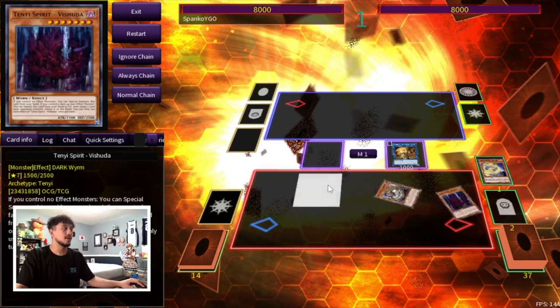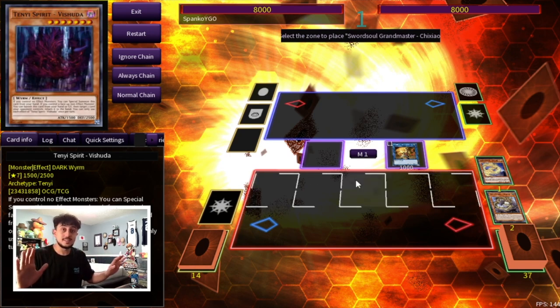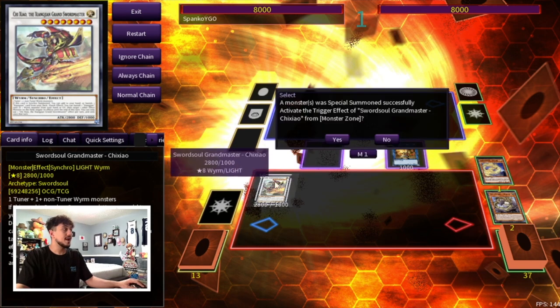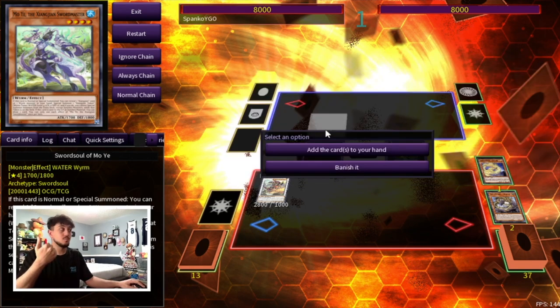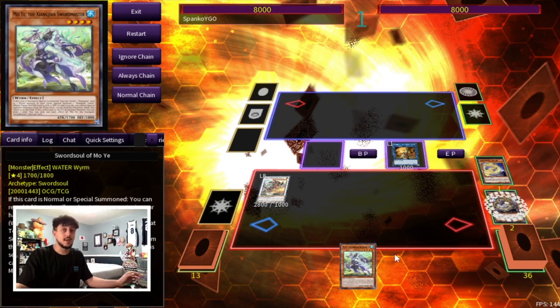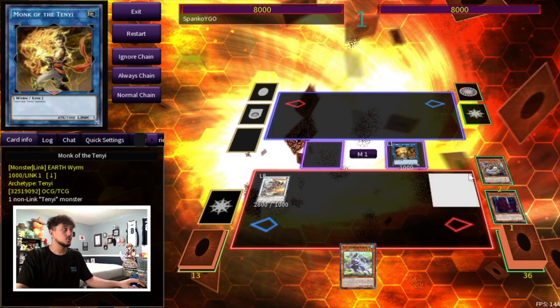Obviously if you're going second you can go into something like Voxia, but in this case you're going to go into Qixiao because we're acting like we have no other cards in hand, no other extenders, nowhere to go from here — this is just the most basic combo. So you summon your Qixiao and activate the Qixiao effect to add a card from your deck to your hand. Here, you're going to add the Moye, because you still haven't used your normal summon. You might be wondering: Spanko, you don't have a Worm in your hand. Well, we're going to get a Worm.